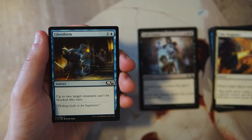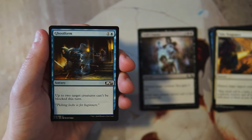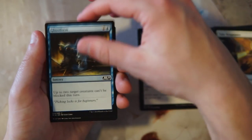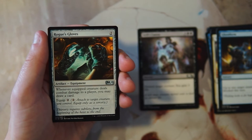Ghost Form is a sorcery for one and a blue — up to two target creatures can't be blocked this turn. I'm not a huge fan. It doesn't really seem that impactful; yes there are instances where it would be, but those tend to be corner cases. In my mind this is not a high priority card.